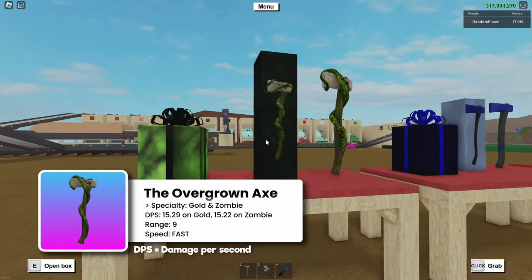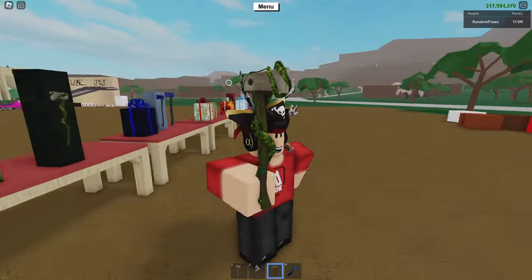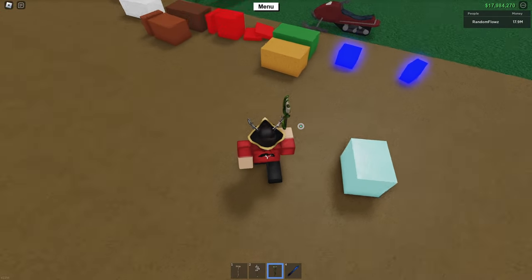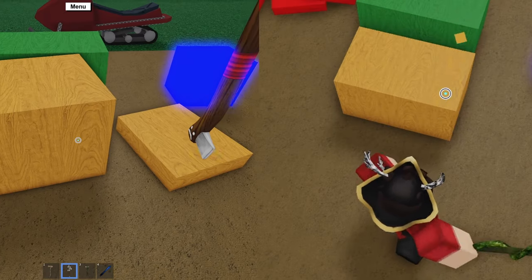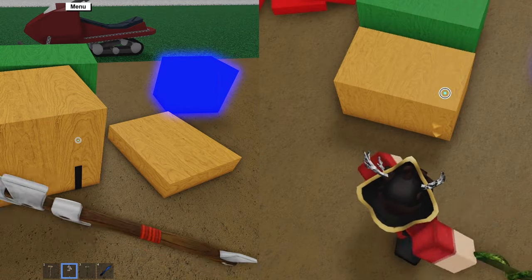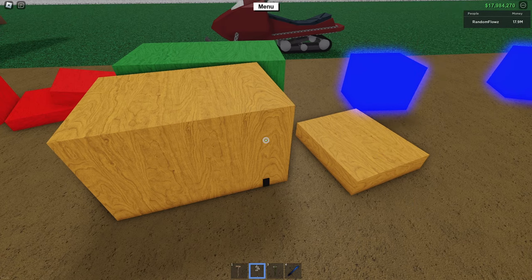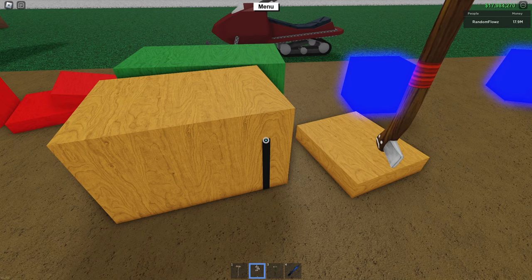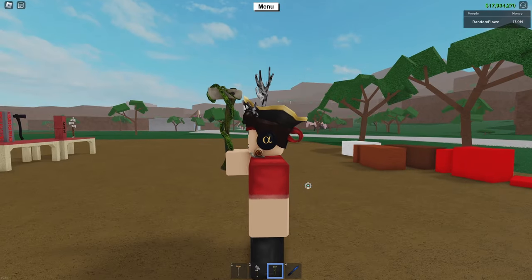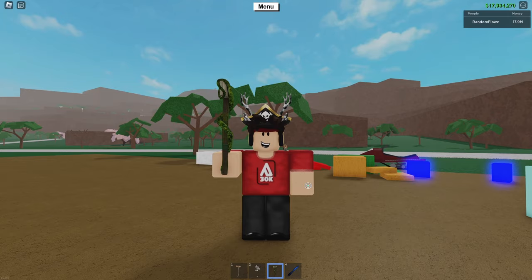The final axe is the Overgrown Axe, which has vines growing on it. Its specialty is Goldwood and Zombiewood, which are the two tree variants that currently grow in the swamp. It is much faster at cutting the woods it specializes in. Goldwood is especially hard, and thus the Mini Axe is actually very slow on this wood, so the Overgrown Axe is very useful for that. Zombiewood is a lot faster, but if you have the Overgrown Axe, it's definitely faster to just bring that to the swamp. Like the Gingerbread Axe, it kills two birds with one stone in that it has two specialty woods. I would strongly recommend having this one on your base, especially if you build with these woods often. Goldwood is also pretty good for making money.